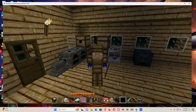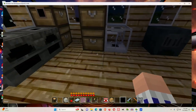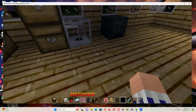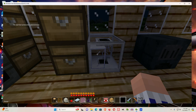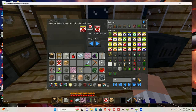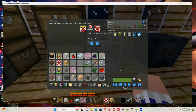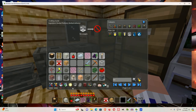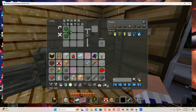Welcome to another episode. In this episode, I would like to compare two types of fuel in the furnace. The first one is going to be the biofuel mod's refinery. The other one is going to be the oil, which you make with the leaves.